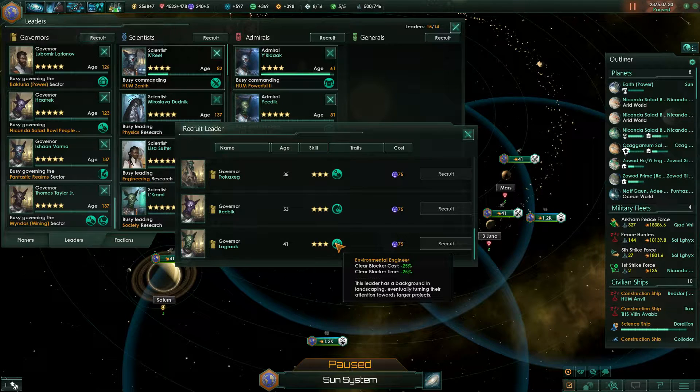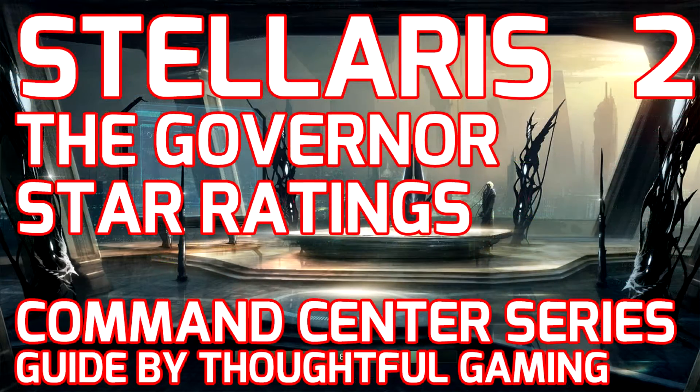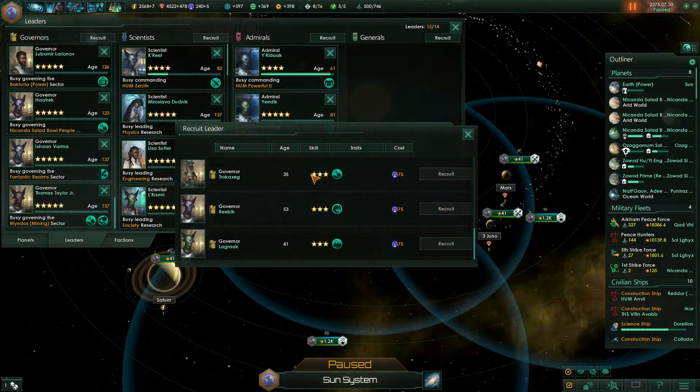Now you have your governor — how do you profit from them? You'll notice they have stars. At the start they have one star and at the end they have five stars, which is the maximum. Each star brings you 2% happiness, minus 5% build time, and minus 6% clear blocker time.